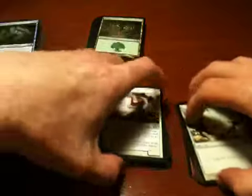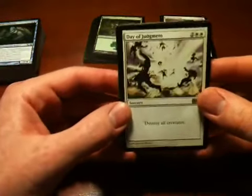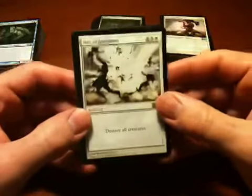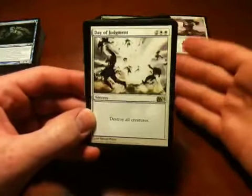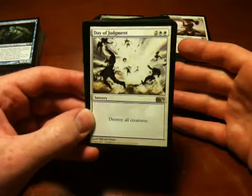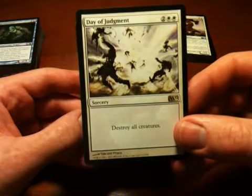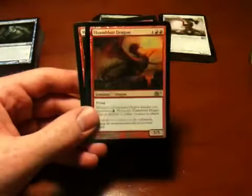Let's see what I've got. Starting with the rares, I got a Day of Judgment, which is basically a retooling of the old Wrath of God card from the revised series. I used to play in the revised fourth edition era, so my reaction to these cards is going to be through the lens of somebody who played Magic at that time. This has a similar effect to the old Wrath of God card, which was highly sought after, so I assume this is also highly sought after. That's a good card.